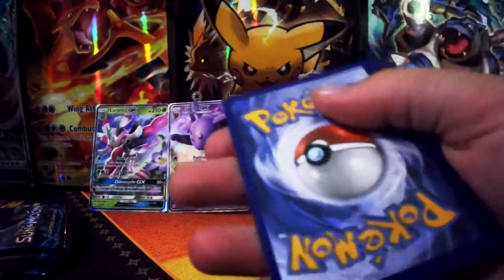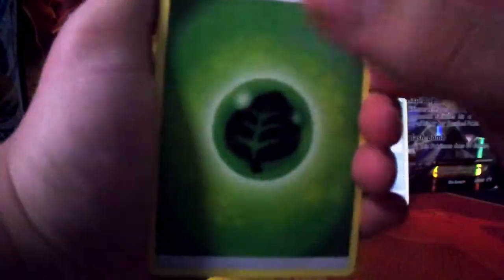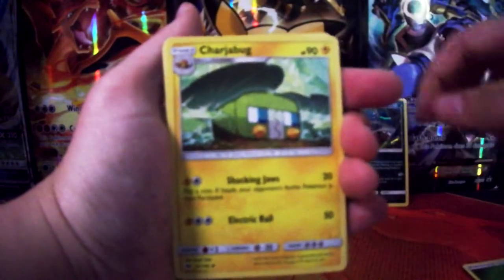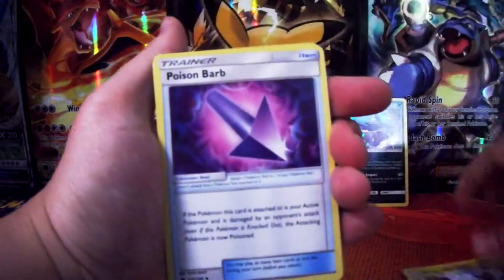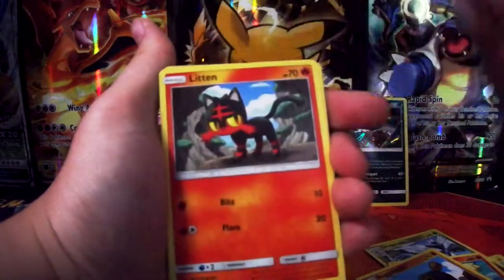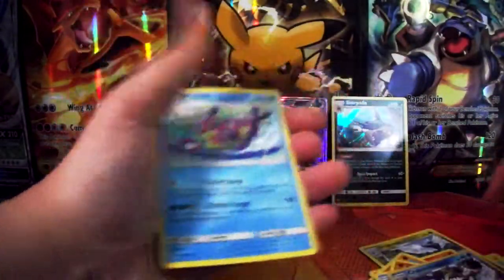Oh, I love that artwork for Growlithe there. Leaf energy, Jarvok, Dragonair, Poison Barb, another Growlithe, Cosmog, Cosmog, Litton, Psyduck. Versa foil and an all-rare.